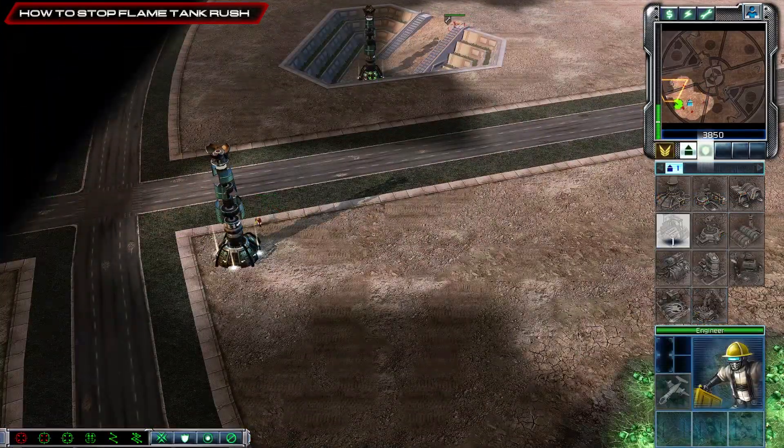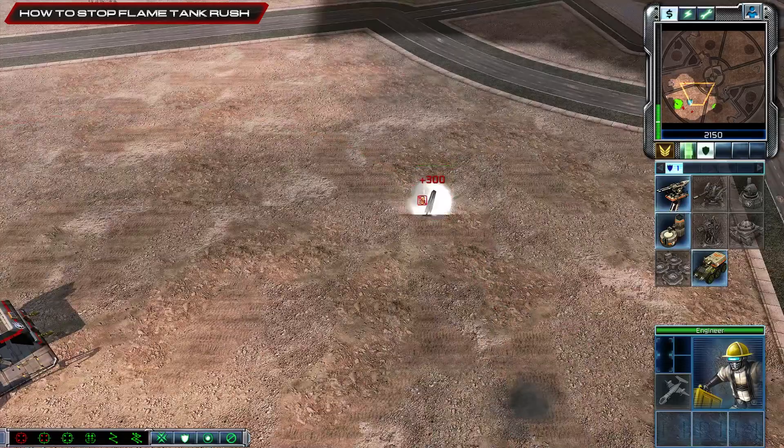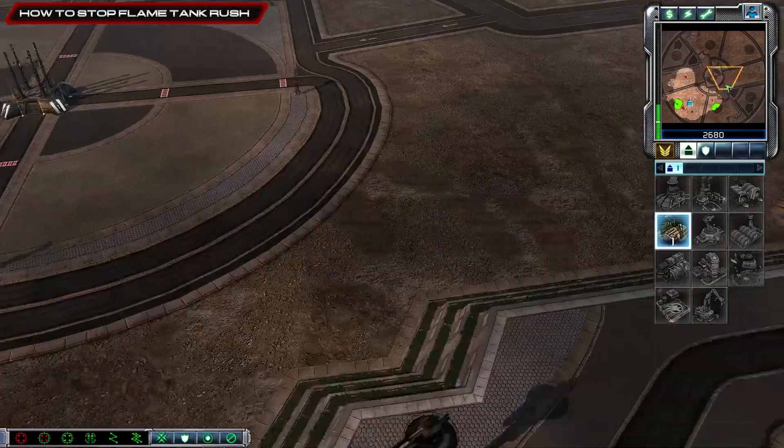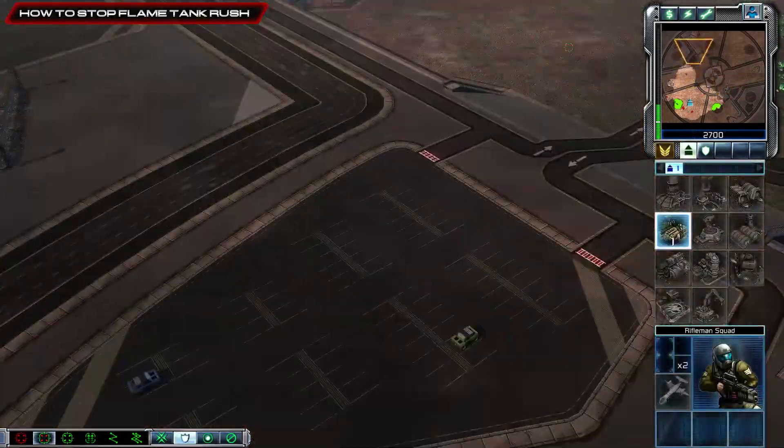Now we pull our refinery down, get our warfare factory through, and yet again another rifleman. So we have one rifleman to the left, one to the right, one rifleman to the middle, and two riflemen to the side.